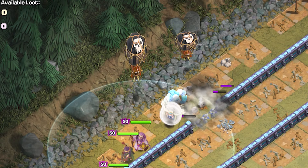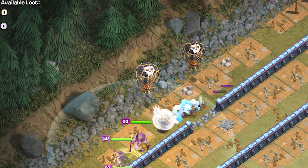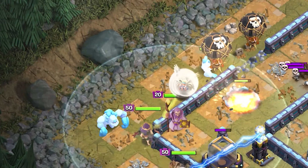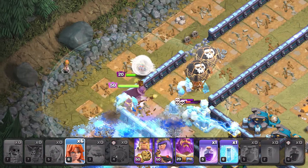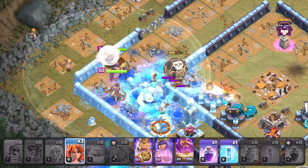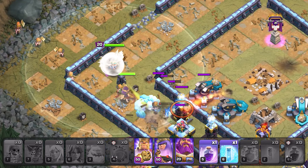Use 2 balloons to trigger the air-seeking mines and protect the healers. Then deploy the last ice golems so that one goes through this opening and another moves inside the base from the left opening. Send in the valkyries one by one, because you don't want them all taking splash damage from the scatter shots.